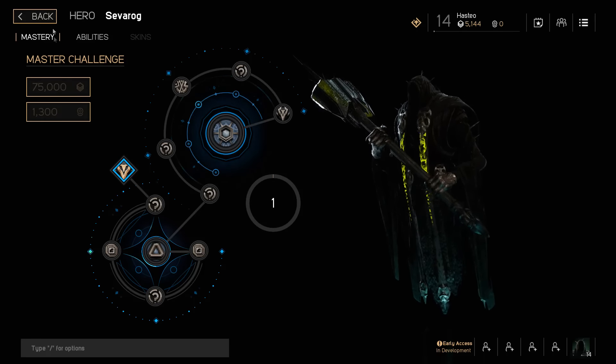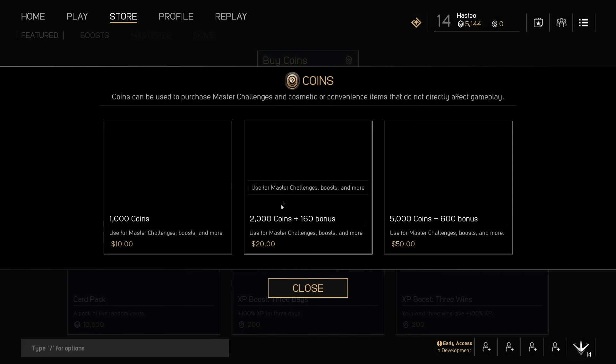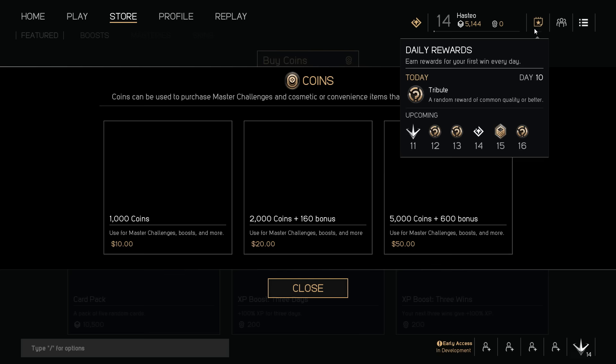Coins are purchased with real money. If we go to the store and go to Buy Coins, you can see that 1,000 coins is $10. So the Master Challenge at 1,300 coins is roughly $13 to gain access.